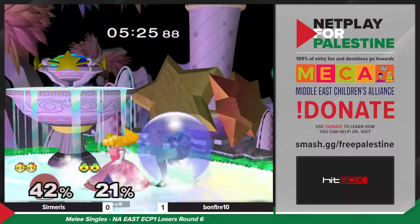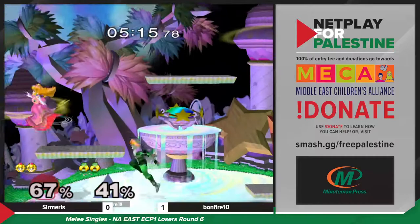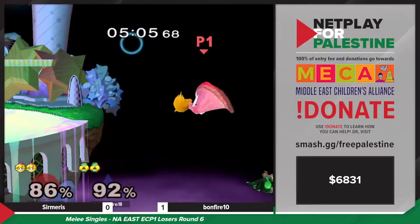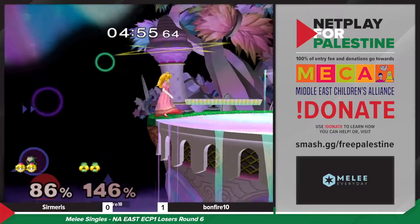Nice — tilts, forward airs, classic great recipe. I'm liking these falling needles from Sheik as well, to catch the float and make it a really awkward punish if Sermaris chooses to trade. These aerials are calculated — it's like Bonfire just assesses the situation and picks the exact right one every time. Sermaris smartly going for down air — what a recovery from Bonfire!